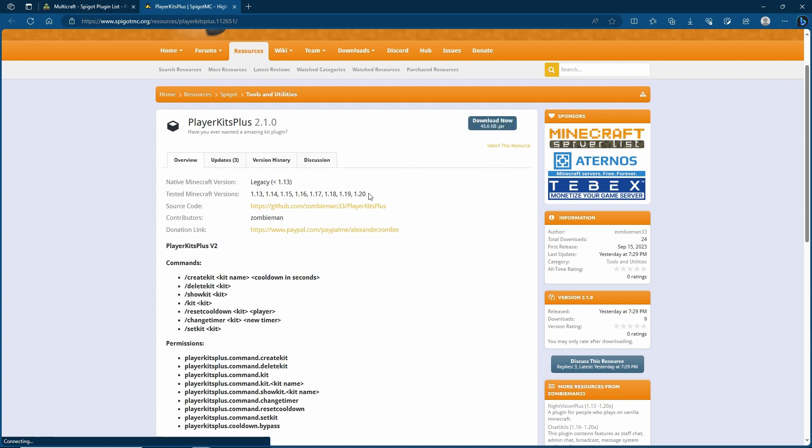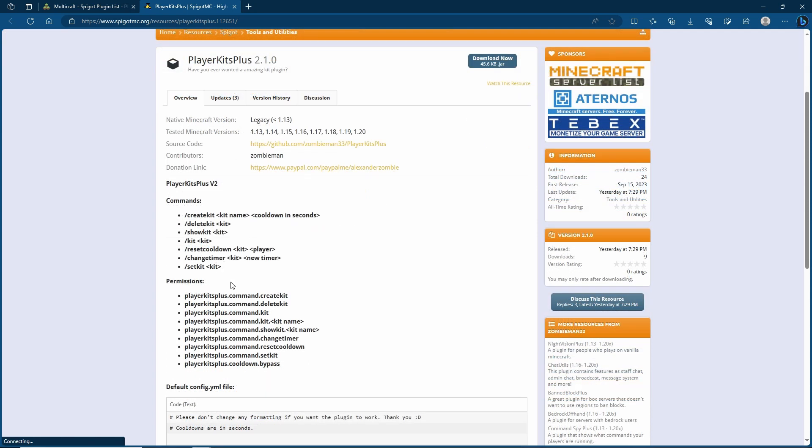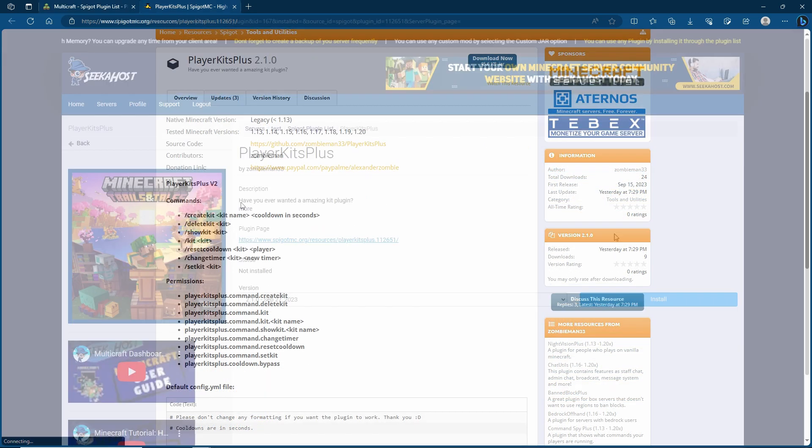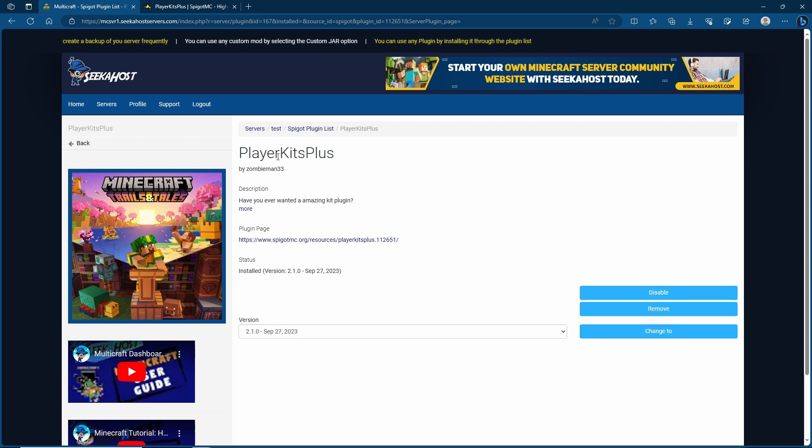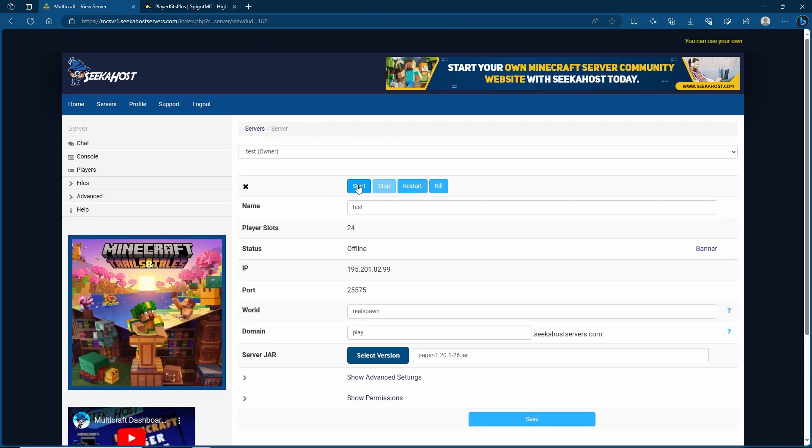As you can see, as of currently it's up to 1.20, so it seems to be updated fairly recently, and the commands and permissions are very easy — we'll be going through them shortly. I'm simply going to install the plugin now; this is only going to take a few seconds. Once installed, return to the server page and start the server back up, and that's all it takes for installation.